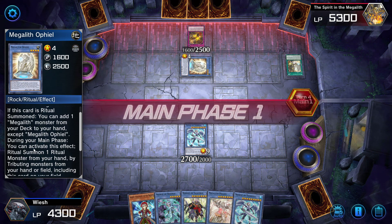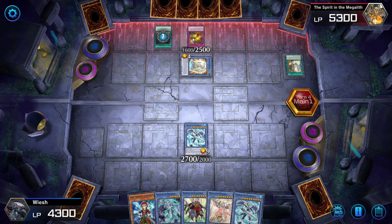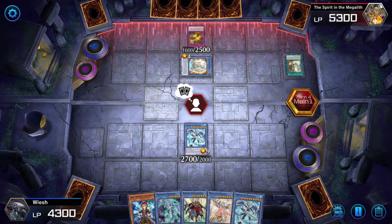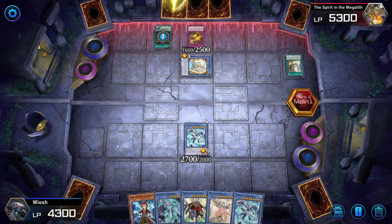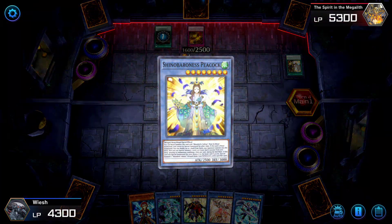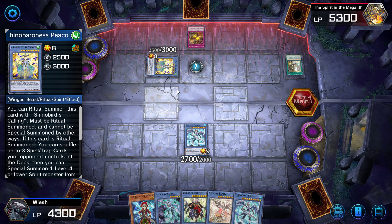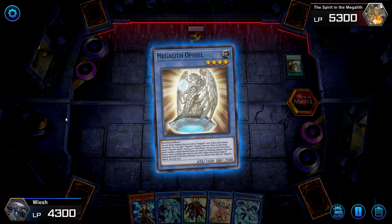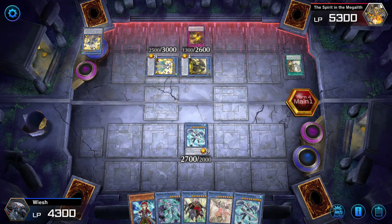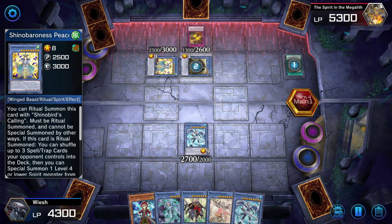Maybe I should actually activate this from my hand by tributing monsters. Special summon — this is the card that actually special summoned in defense position. I still haven't figured out what this icon is. I think it's loading because he has to make some choices as well. She won Peacock — okay let's see what it does. Shinobaron Peacock — you're going to tribute Ophiel to special summon Huggy, also in defense. Awesome. Ritual — add a spell trap, sure. Then the portal — back to add this to your hand.